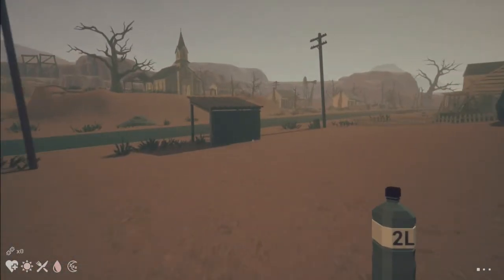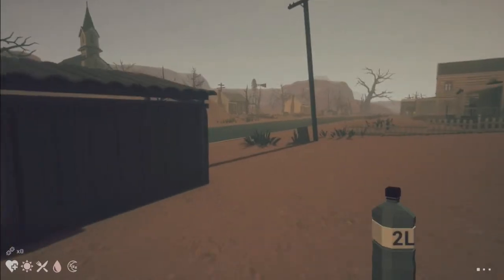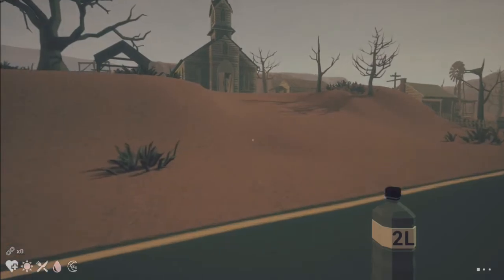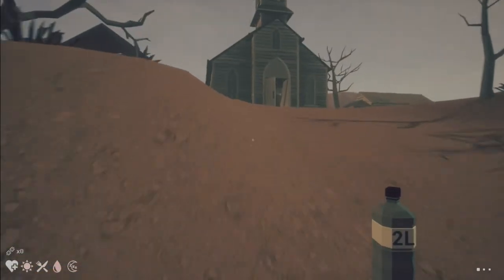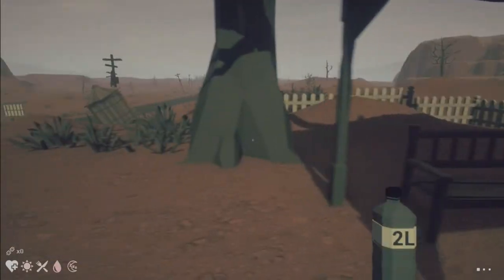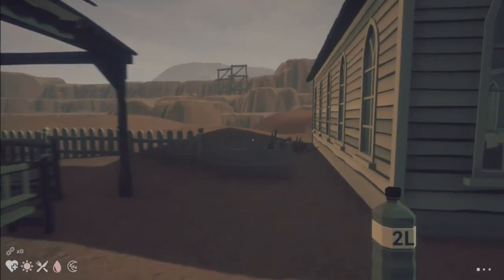Can we run? Can we book it? Do we have a stamina bar? No, I don't see a stamina bar. It means we can run for days. We check everything before we leave town — everyone knows that.